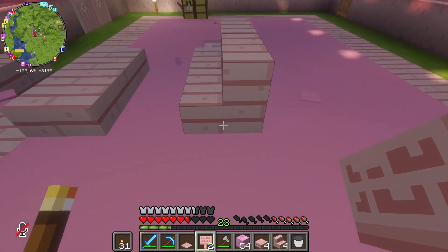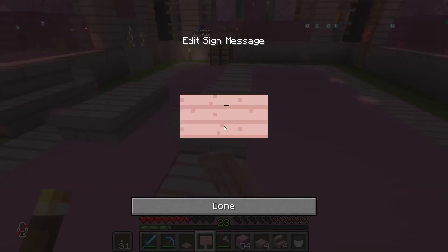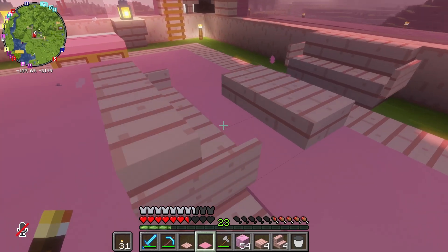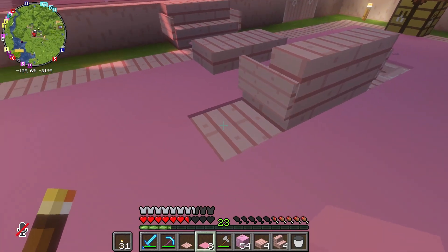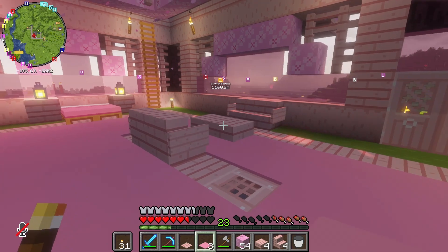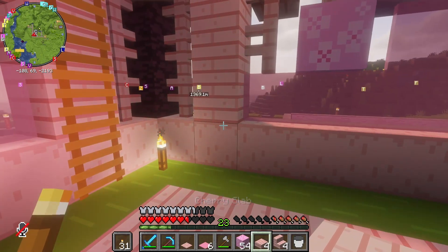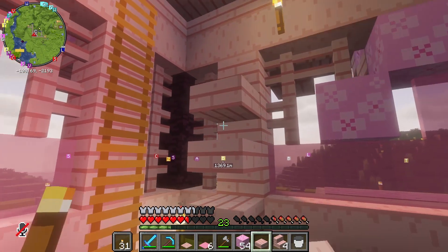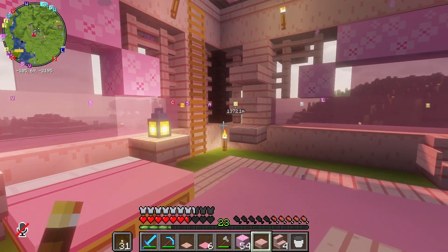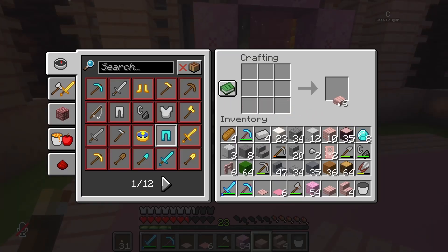Don't tell me I can't because of the carpet here. Maybe I can just put like a pink wool block there. Let's do a floating shelf — and I kind of like those in threes. So I'm going to need one more set of these.